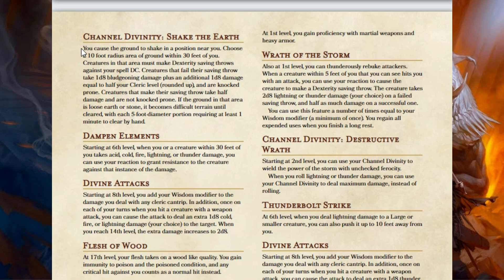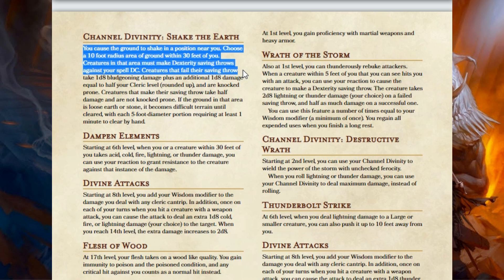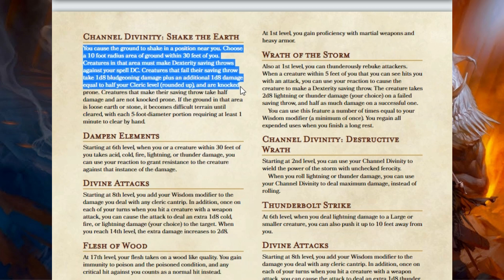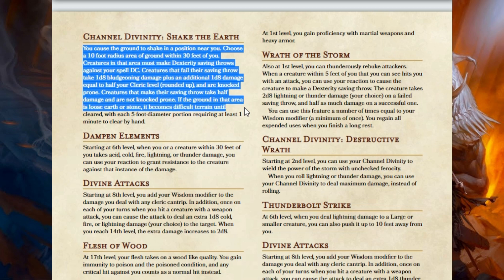So it's totally different now. The new Channel Divinity for the Nature Cleric is Shake the Earth. You cause the ground to shake — choose a 10-foot radius area of ground within 30 feet of you. Creatures in that area must make a Dexterity saving throw against your spell DC. Creatures that fail take 1d8 bludgeoning damage plus an additional 1d8 damage equal to half your Cleric level rounded up, and they are knocked prone. Creatures that make their save take half damage and are not knocked prone. If the ground is loose earth or stone, it becomes difficult terrain until cleared. We're basically getting a mini Earthquake — I think that fits Nature just perfectly.